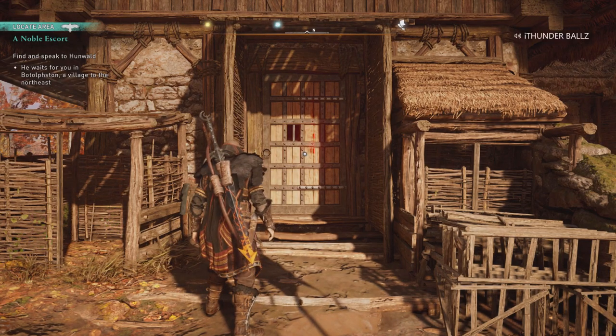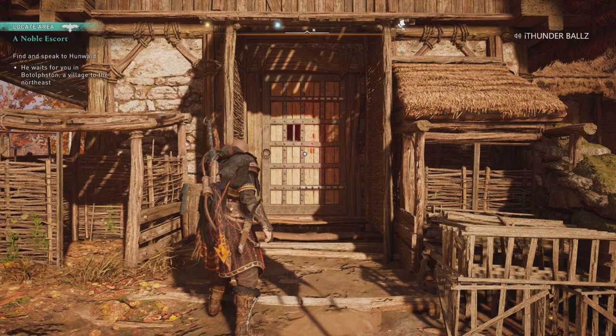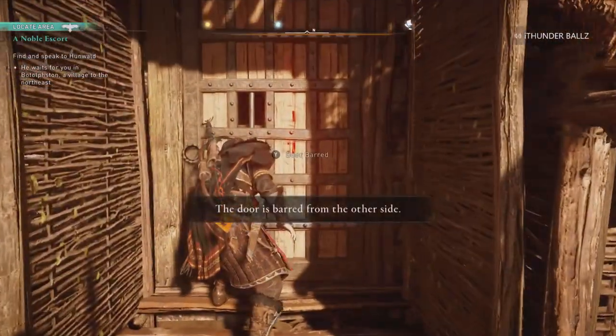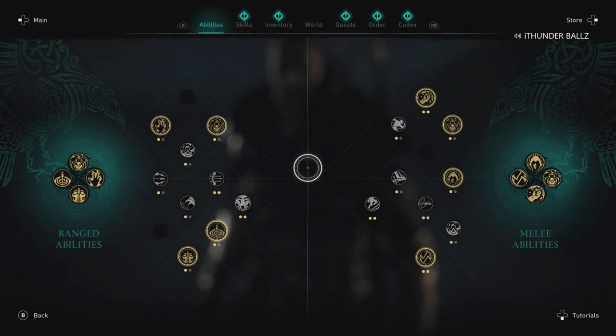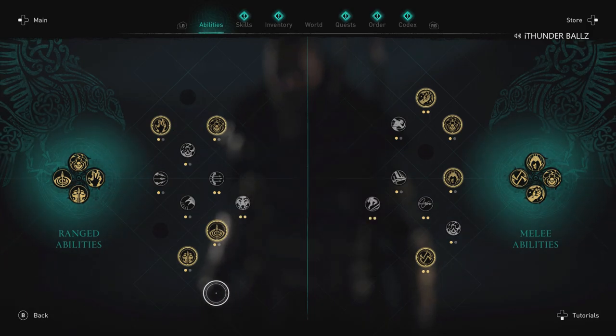What's up guys, Thunderboss here — this is Lightning Fast Tutorials. So you see how this door is barred and you can't go through it. You can tell by the red, and you obviously know the door is barred because you can't get in.